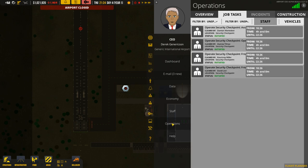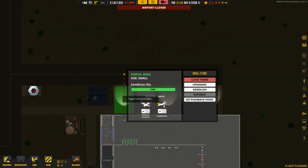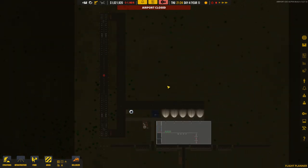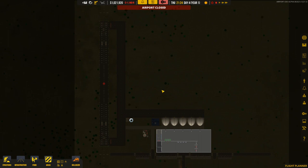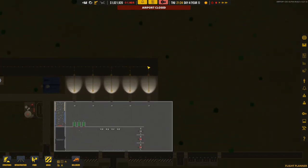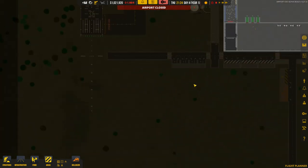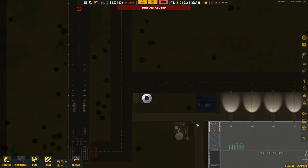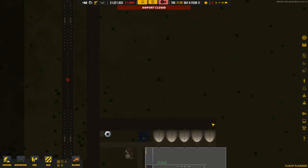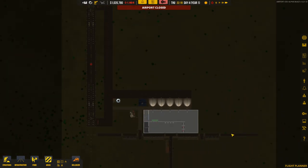We've got the runway, fuel, and stands all set to accept general aviation. I reckon if we open the airport it'll work, but we'll leave that for next episode. We'll get some general aviation flights in, expand the terminal, get bigger stands, and probably have the runway extend further with the biggest stands along the side and the terminal looping around. Hope you enjoyed the video - let me know in the comments what you think we should do next. Thanks for watching, take care!